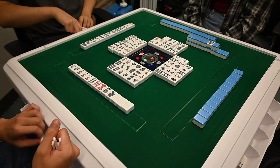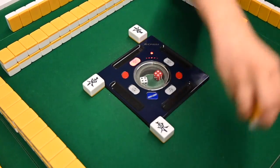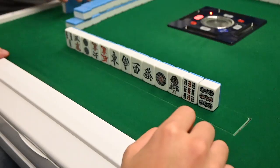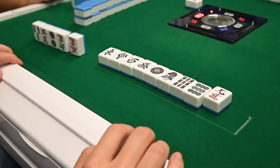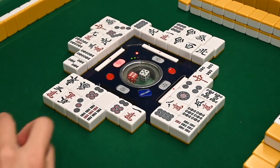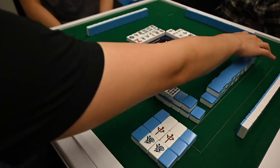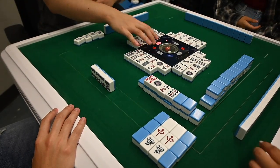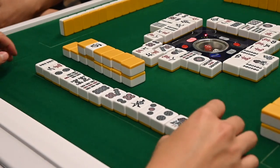There are also certain conditions that end the hand immediately, called reshuffles. These include the four winds reshuffle — when every player throws out the same wind on their first discard — the nine unique terminals reshuffle, the four riichis reshuffle when all four players declare riichi, and the four khans reshuffle when four khans are done by more than one player. If a player makes a mistake mid-game, this is called a chombo — for instance, calling ron on a tile that doesn't complete your hand. After a penalty of points, another hand starts.